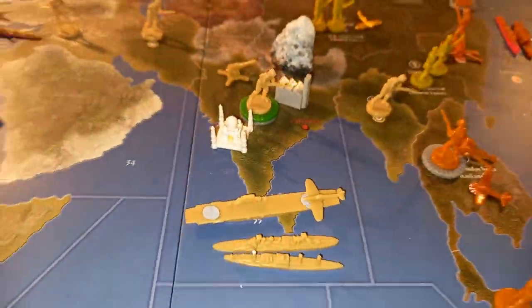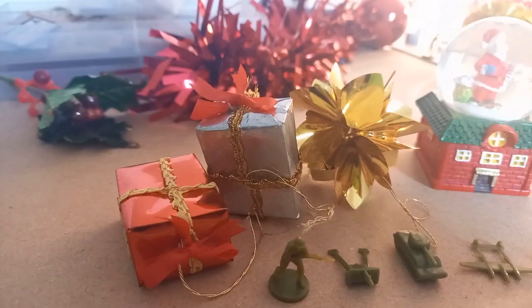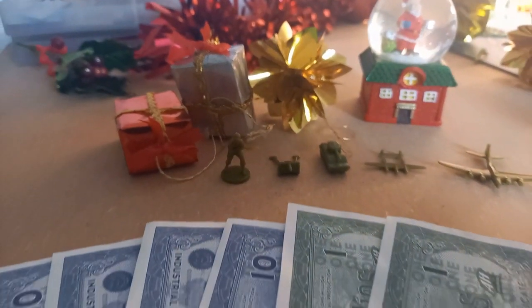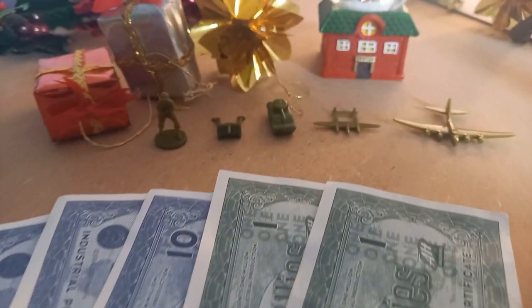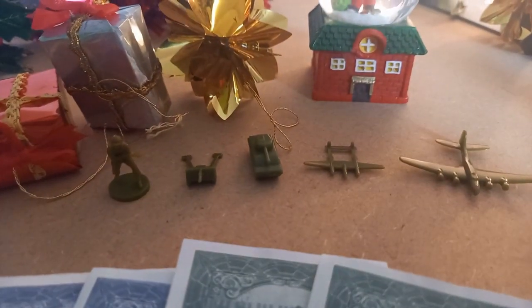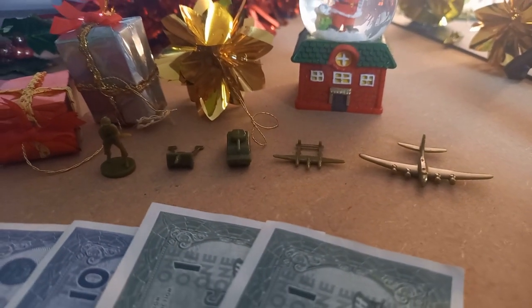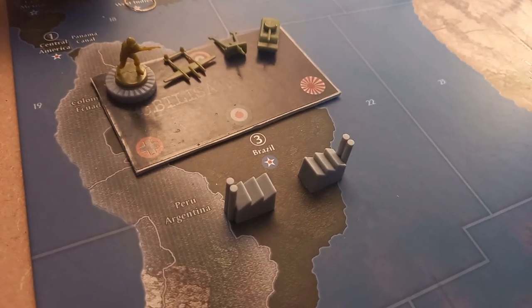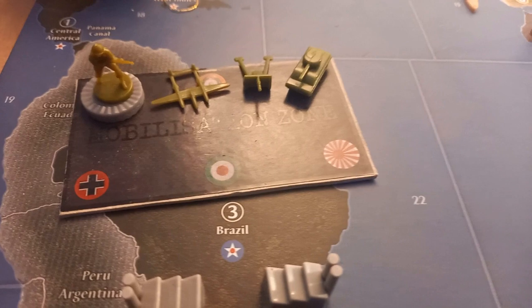A player's turn is broken down into the following phases, starting out with the purchase presents phase. Here you'll think about the most meaningful gifts you could possibly give, and you'll spend as much money as you have on them. The various unit types in the game represent different types of presents and their gift givers. You won't be able to use presents you buy straight away, because you probably ordered them from Amazon. They'll be delivered to you at the end of your turn.